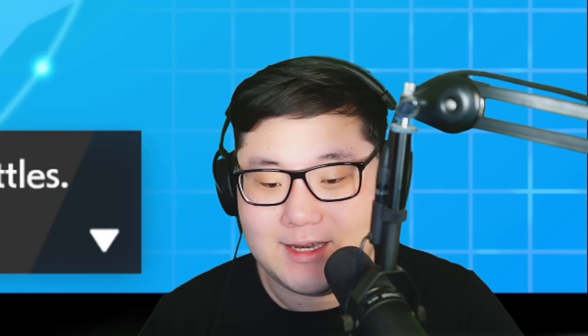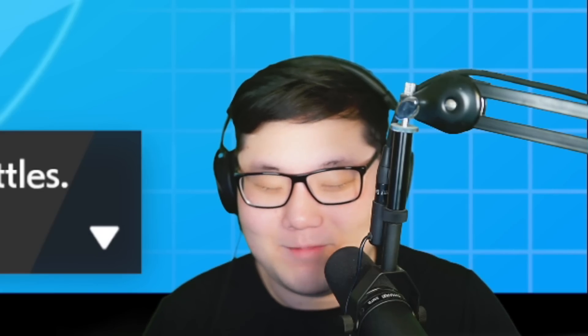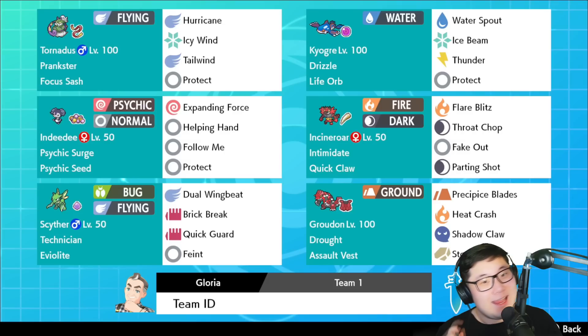Cypher didn't even pick up the Venusaur KO but it might have been a blessing in disguise — Zacian got in for free. Being able to break screens on Grimmsnarl was absolutely huge, and Dual Wing Beats was really good damage. They were a slower Venusaur with the Coba Berry set without sun — that made a lot of sense. Cypher able to set up for Kyogre next to Groudon, and the Dynamax KO onto Grimmsnarl was the big turning point. As for the last move slot — I swapped U-Turn for Brick Break over Tailwind Flame and it came in pretty clutch today. If you enjoyed, leave a like, check out the team details in the description, and make sure to check out the Series 10 Cypher video too!